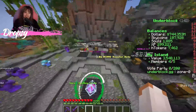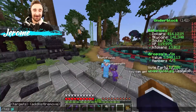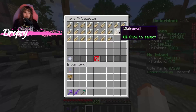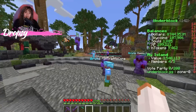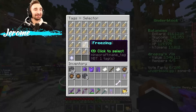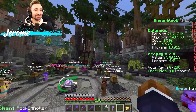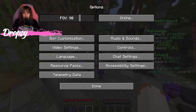Can you equip that tag? I've never even equipped a tag before. Go to slash tags and it'll show a list of all the ones you have. I have all of them unlocked because I'm an owner on the server. Found it — Girl Boss — I'm equipping it now.